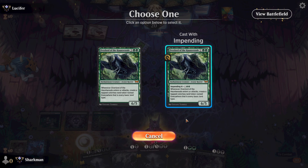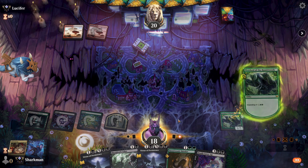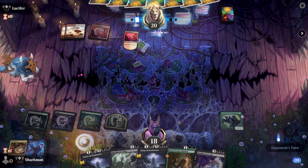We draw an Overlord and we'll play him out. We'll get the ramp and start taking off some of those impending counters. They check it out — it's coming, bro. You'd better put on some pants that don't stain.